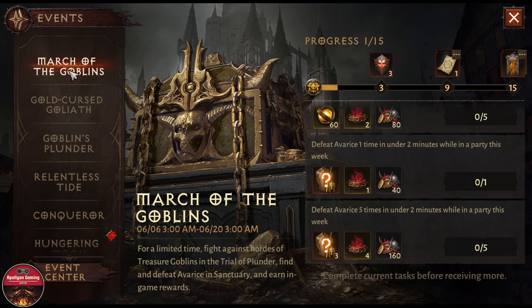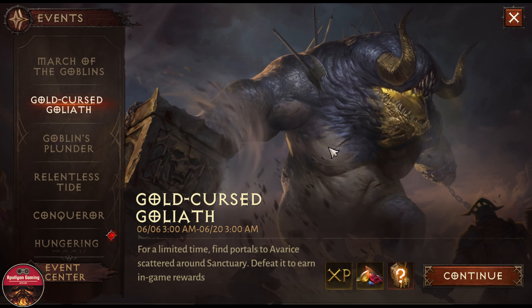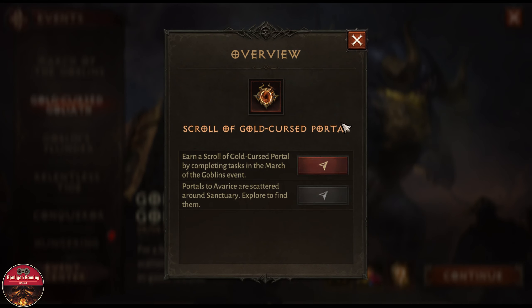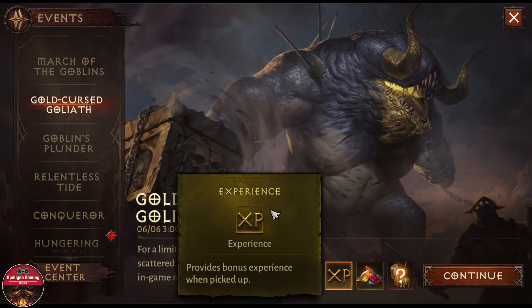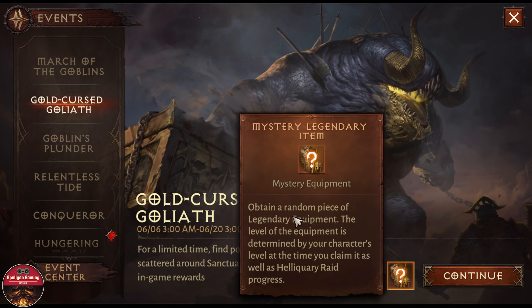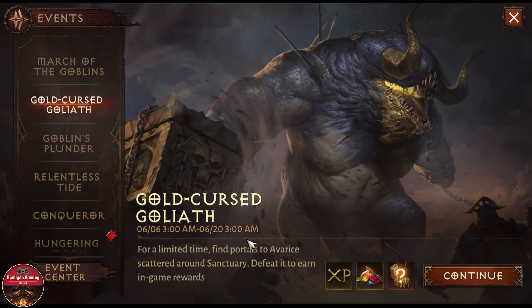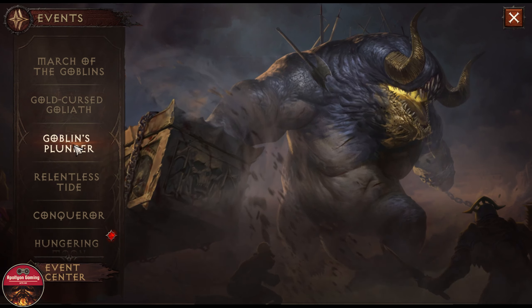This is the March of the Goblin event and it will last until the 20th of June. The next one is Gold Ghost Go Light — we can enter this, it is somewhat like a raid. My account power is currently too low in silver, but we can get experience, a random gem, and a mystery legendary item. This also lasts until the 20th of June.